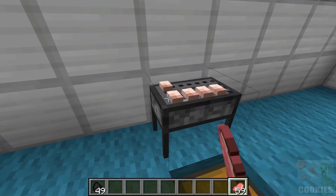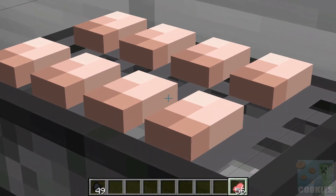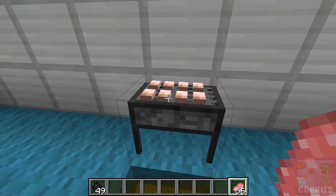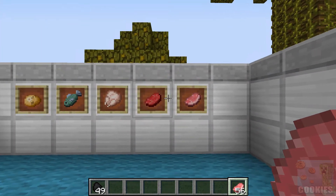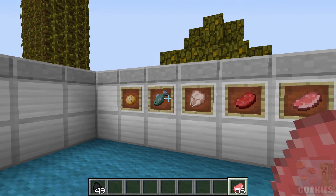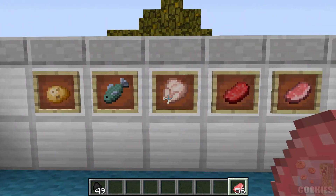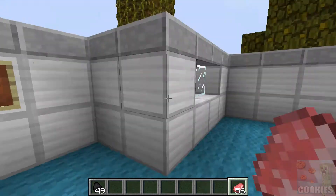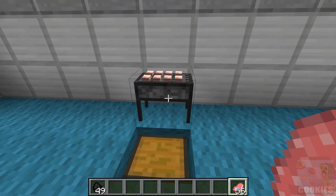I have some bacon here — just placing it on, and as you can tell it has a really cool texture how it lines up. You can fit eight different items on here. These are all the different things you can cook on your barbeque: baked potatoes, fish, chicken, beef, and bacon.